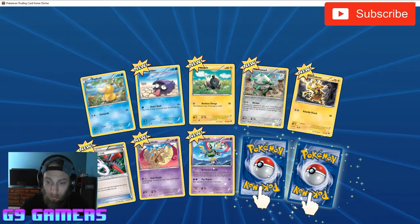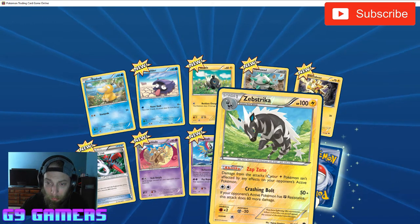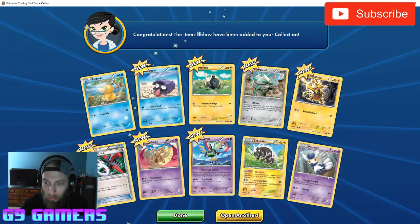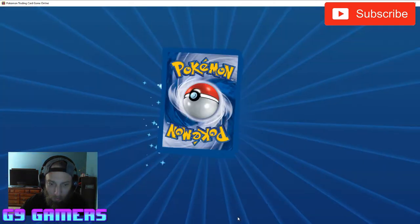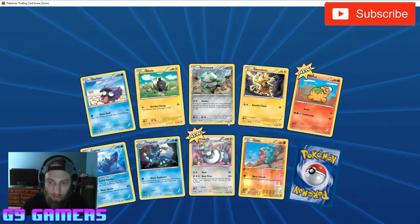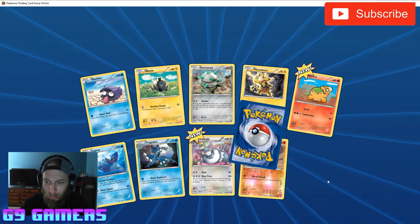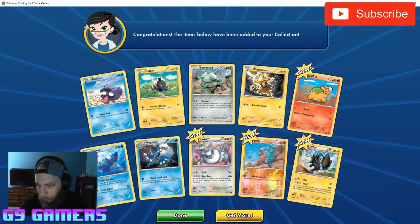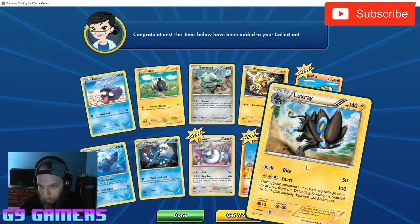We got two to open here — got a reverse holo Joltik and a Meowstic again. A couple more packs. Got a Luxray — he's really cool, looking at 140 HP on it. Not bad. Alright, that was our last Breakpoint pack.